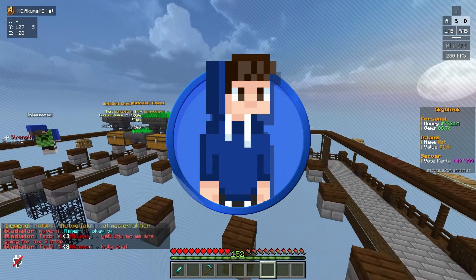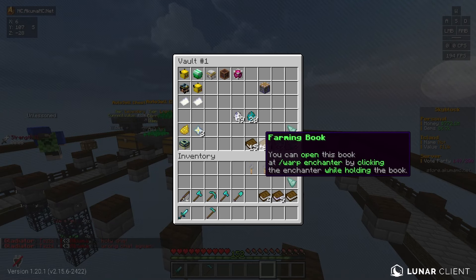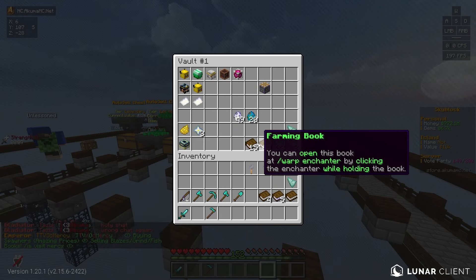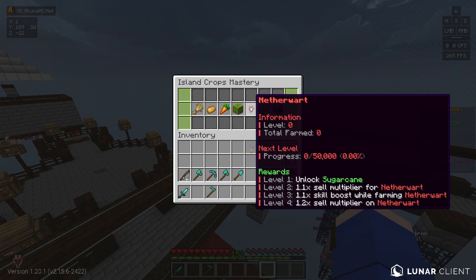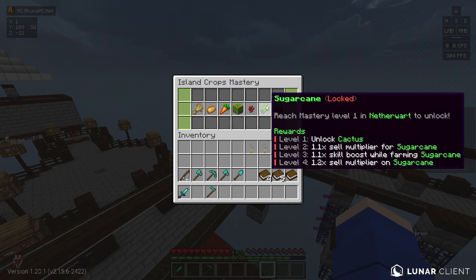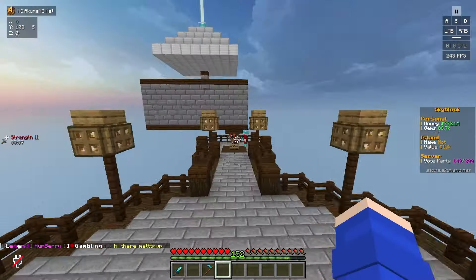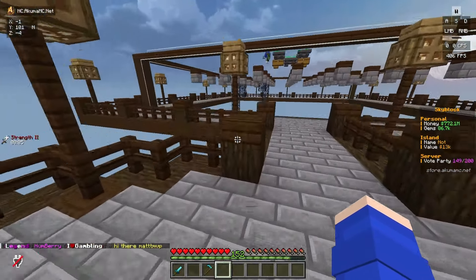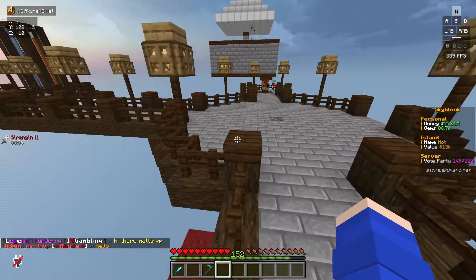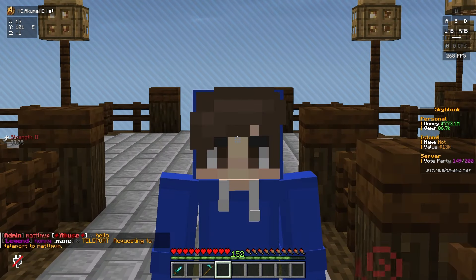We're going to be upgrading my Harvester Hoe in Minecraft Skyblock today. We have a ton of enchant books and a decent amount of XP on our hotbar that we're going to be applying to this Harvester Hoe. We're also going to be getting the Netherwort Mastery done on at least level one, so we can build a sugarcane farm. The first plan of action is the enchants.